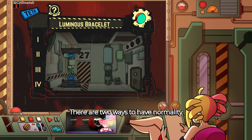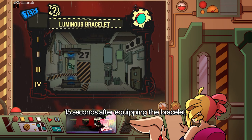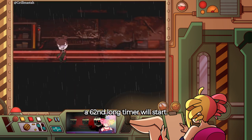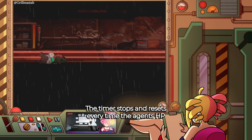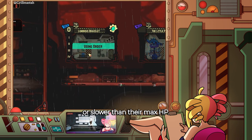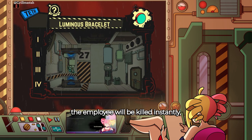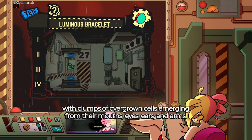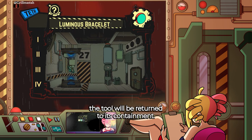There are two ways the abnormality can instantly kill an agent. Overheal: 15 seconds after equipping the bracelet, a 60 second long timer will start. The timer stops and resets every time the agent's HP holds lower than their max HP. However, if the agent's HP is full for the 60 second duration, the employee will be killed instantly, with lumps of overgrown cells emerging from their mouth, eyes, ears, and arms. After the employee's death, the tool will be returned to its containment.